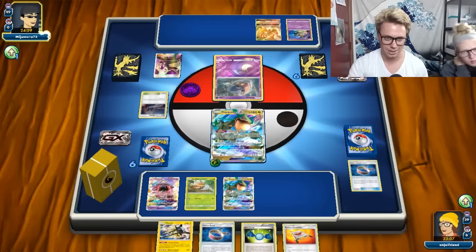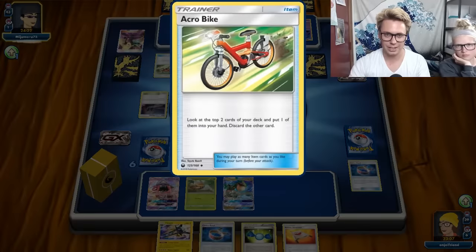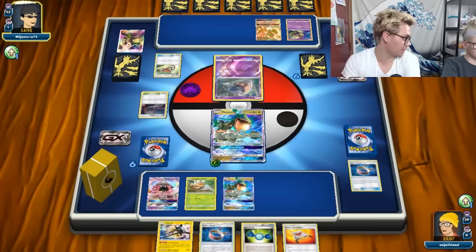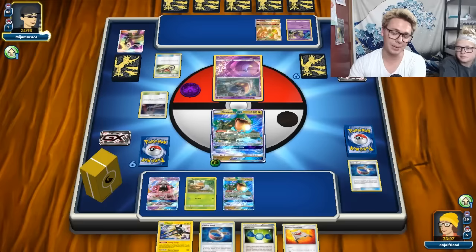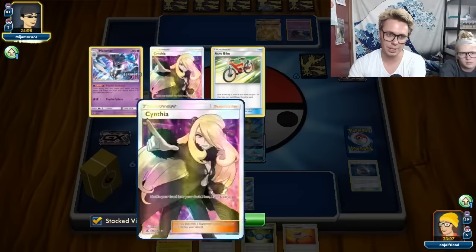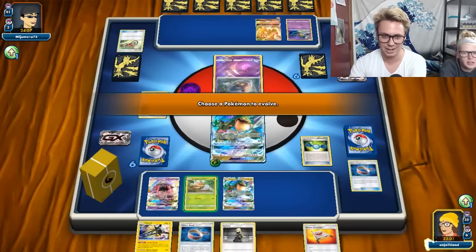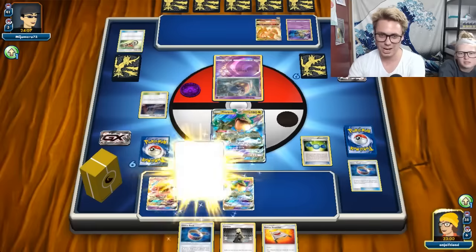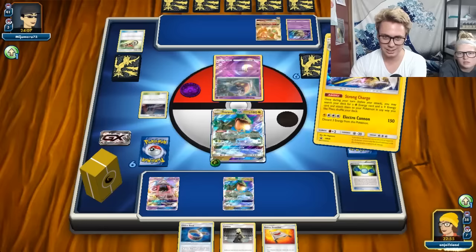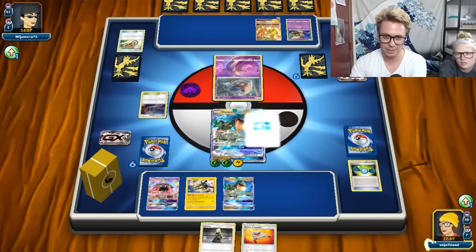I'm going to see a lot of Malamar decks playing Acrobike - Acrobike was used in what the second place Worlds list, right? Acrobike definitely speeds the deck along and helps get Psychic energies into the discard pile, especially when there's just not as many strong draw options. Completely busted! That's Rare Candy into Vikavolt - insane! Fan Club proving to be completely bonkers. Let's accelerate those energies and we're going to knock out their only Inkay turn one - completely busted.